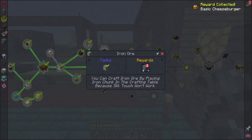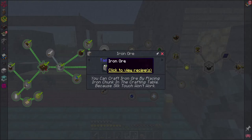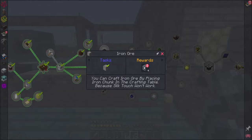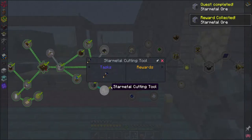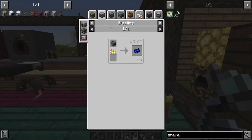Iron ore was a quest, and that gives me something for the Starlight — craft an iron ore by placing an iron chunk in the crafting table, because Silk Touch won't work. I'm guessing that's from a previous edition of the mod pack, so not an issue anymore. Star metal ore, then the star metal cutting tool, and star metal ingots which I just cook up.